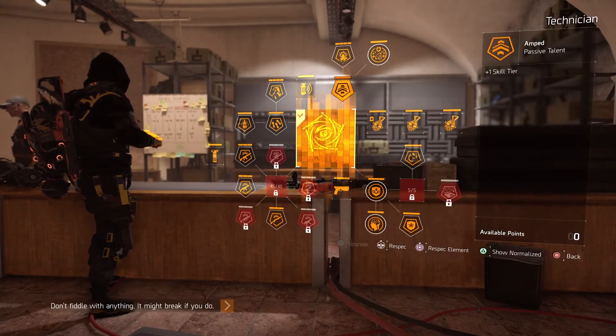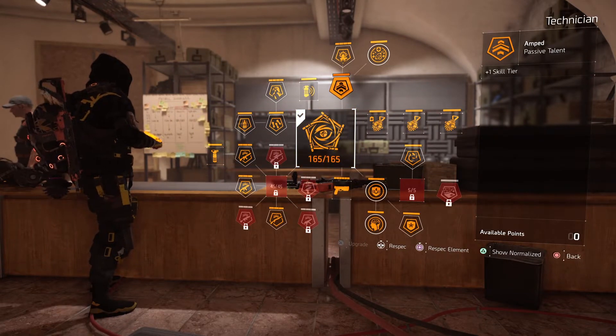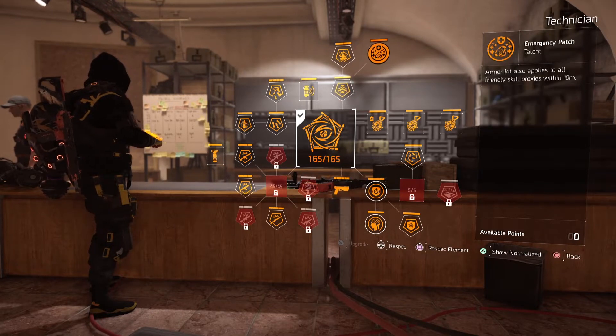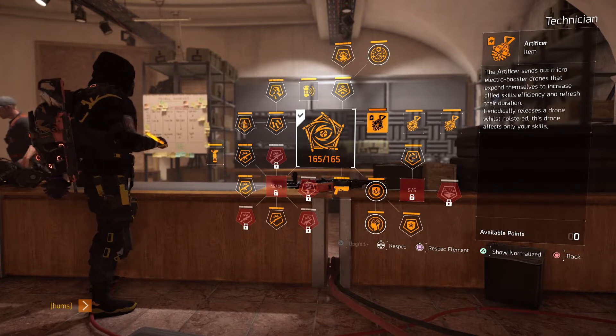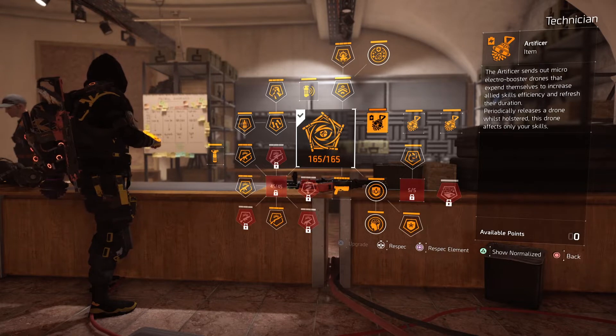For the specialization I'm using the Technician to get that plus one tier, getting to tier 6 on my skills used in this build. With that I'm able to use one more piece with a red main stat, and it also gives us the Fixer drone skill that periodically releases a drone and gives skill efficiency only to the skills for this build.